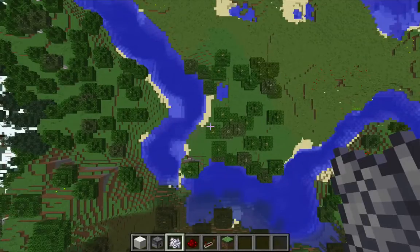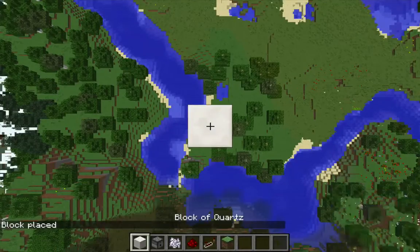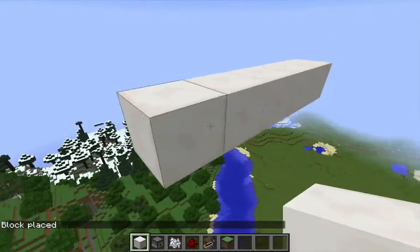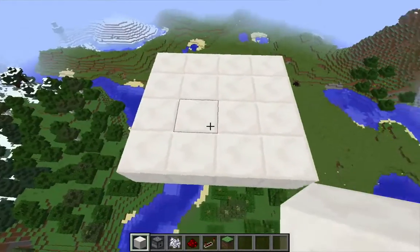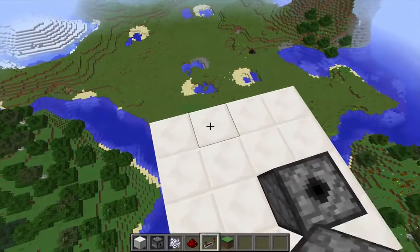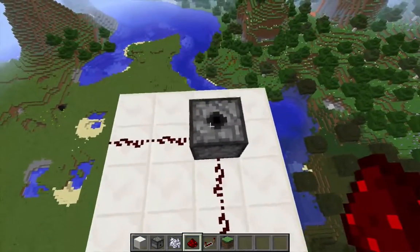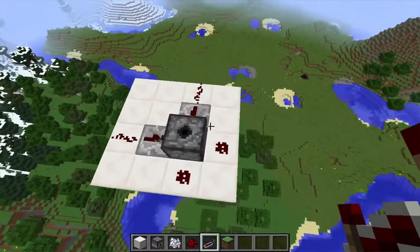Let me put down a block to start here — three below — and I'm going to use quartz blocks. There's my starting point. Now I'm going to build a four by four platform with that original block as the northwest corner. Right here I'm going to put a dispenser and load it with bone meal. Now I want to wire this up with redstone and put a couple of repeaters here.